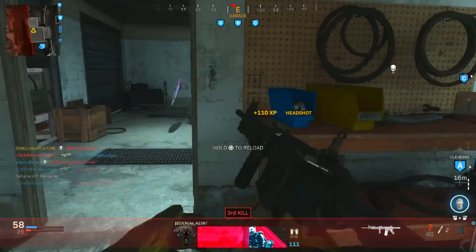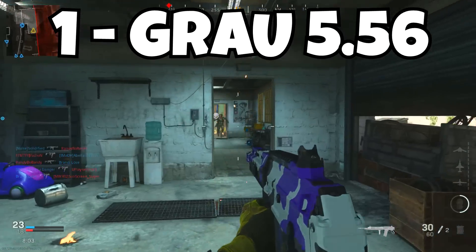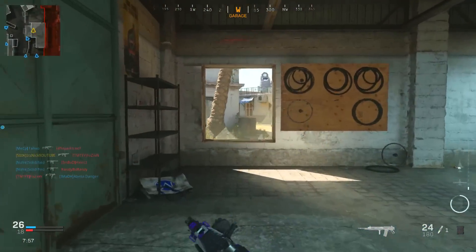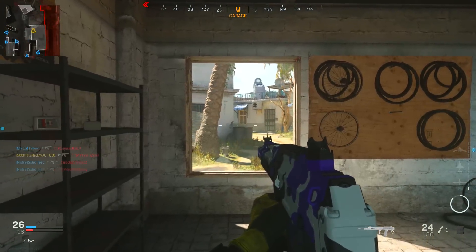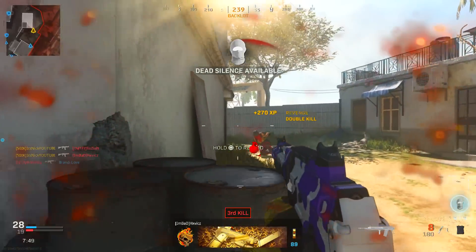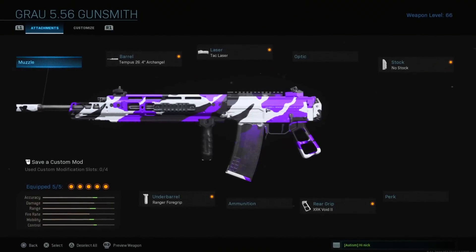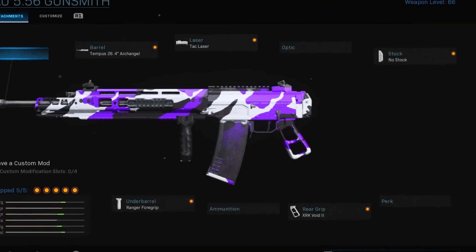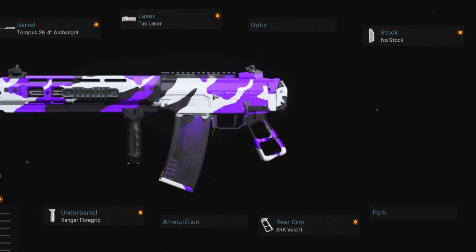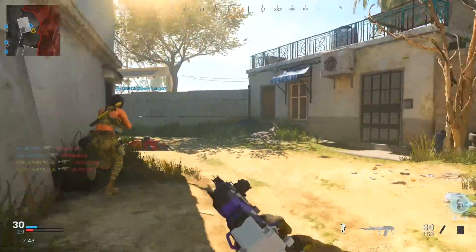Now the last weapon at number one is the Grau. There's only one change depending on whether you're playing warzone or multiplayer. The first attachment is the Tempest 26.4 inch Archangel barrel — it gives you damage range, bullet velocity, and recoil control, only taking away ADS speed and movement speed. What's really nice about this barrel is the beautiful iron sight it gives you.